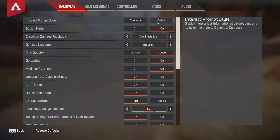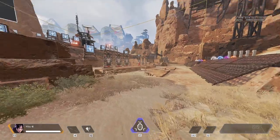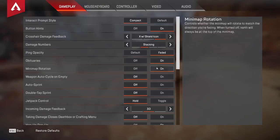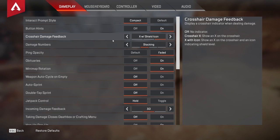If you're new, I recommend keeping Interact Prompt Style on default. I personally like Compact since I've been playing for a while. Button hints is just to give you less clutter — as you can see down at the bottom of the screen, it says 4 and Q for my ability and heals. For crosshair damage feedback, I'd recommend X and a shield icon unless you don't like a lot of clutter on your screen. I like this for whenever I try to do a vertnade — that's when you throw a grenade up in the air and it'll land on the enemy — so I can tell what shield it is and call it out to my teammates.